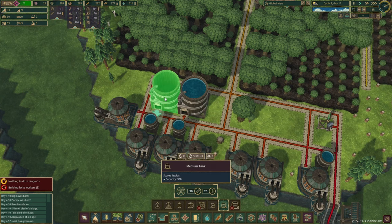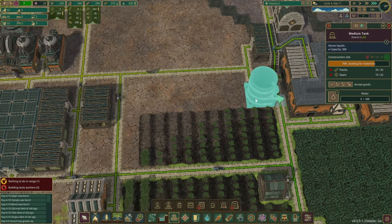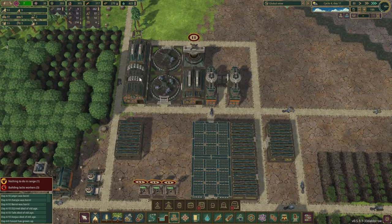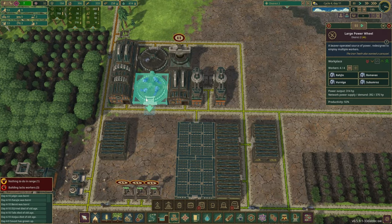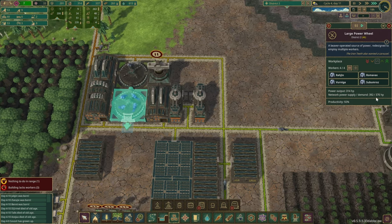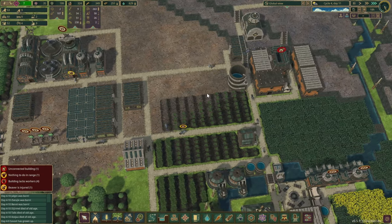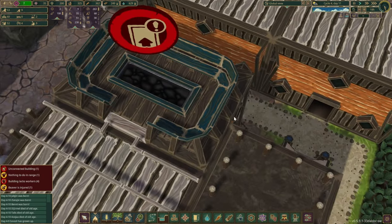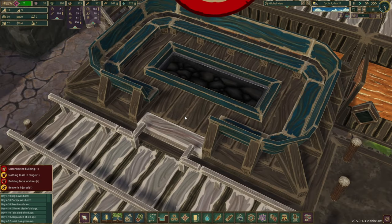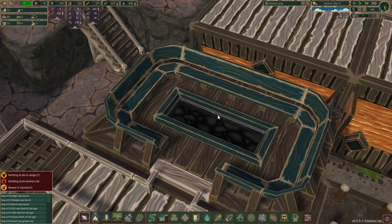Look at all this water we're squeezing out from the river. Let's do another tank over here — give it the highest priority. We're pretty close. More gears are being produced, and the power is at 392 — bang on, that's good. Starting to like this.